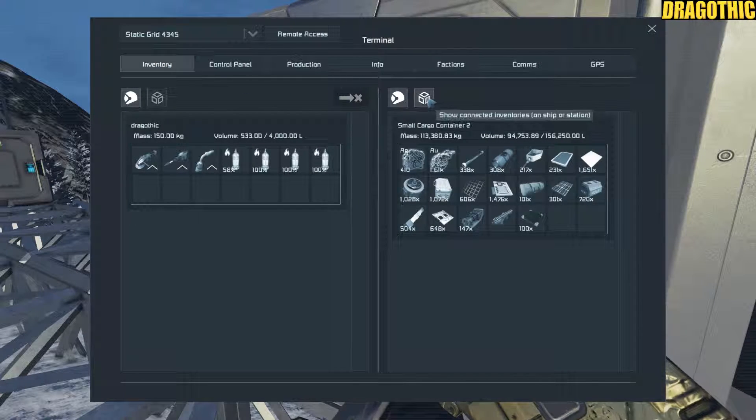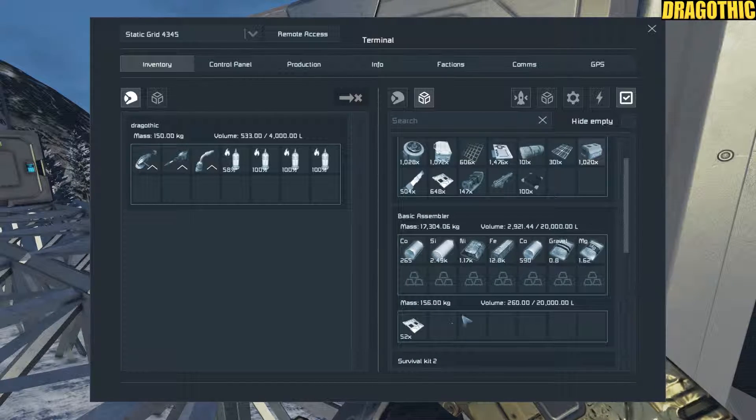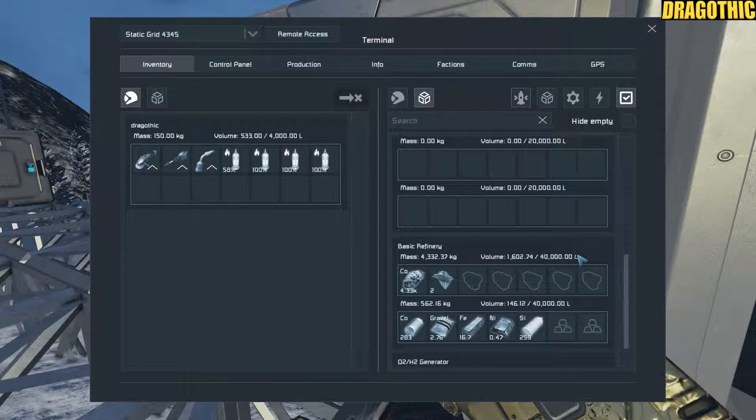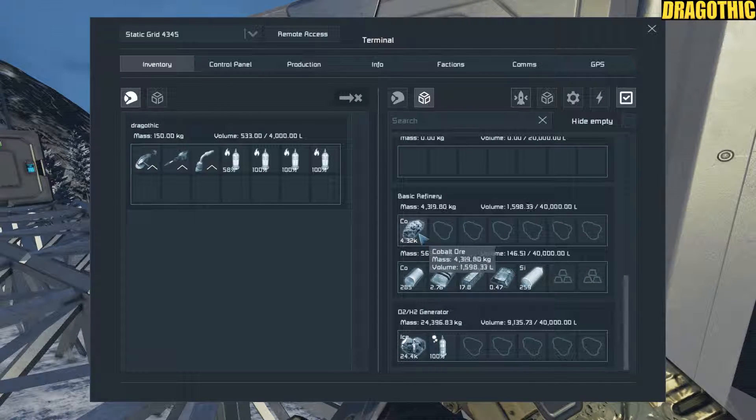You just sort of drag the stuff up to your small cargo container, which has ample amounts of space for whatever we're doing. This is currently running through cobalt, which is exceptionally hard to break down.